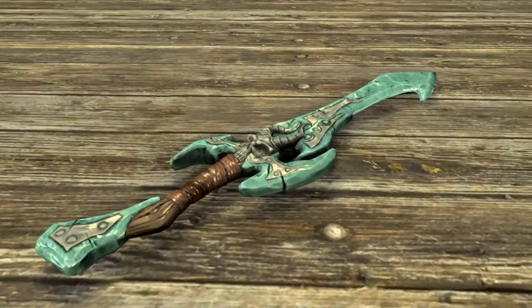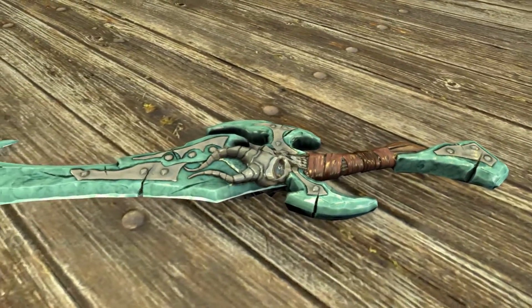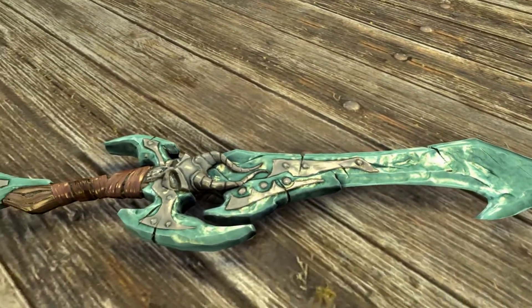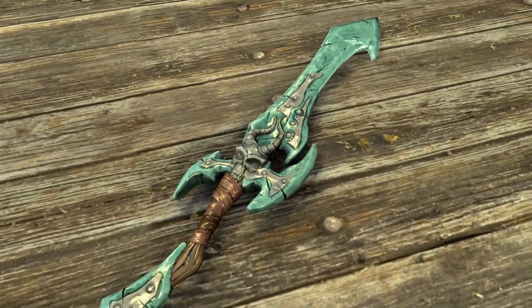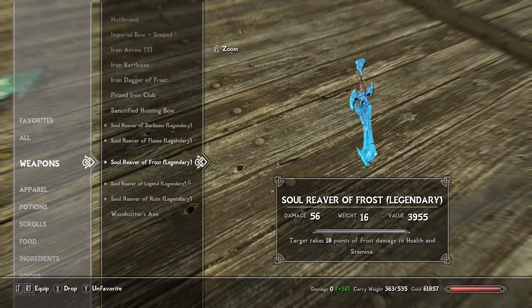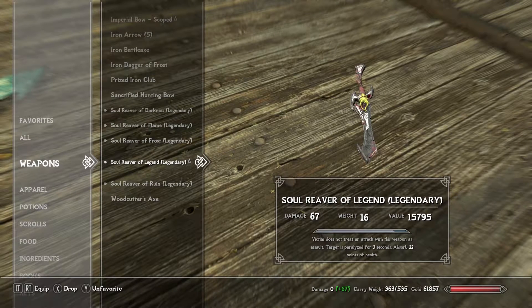Just look at the textures - they look so damn cool. There's something about this sword that screams kind of cartoony but also threatening. It's the colors and everything about it, it just looks super cool - one of the cooler looking blades. The Soul Reaver of Ruin gives 62 points of stamina damage, target takes 37 points of shock damage and half as much magicka damage. The victim does not treat an attack with this weapon as assault, which is kind of interesting, and the target is paralyzed for three seconds while absorbing 22 points of health.